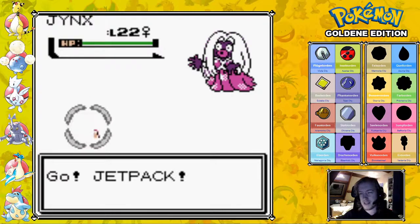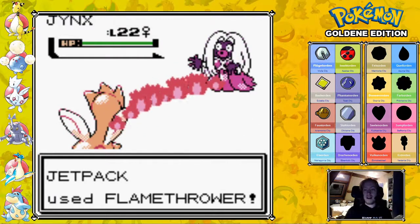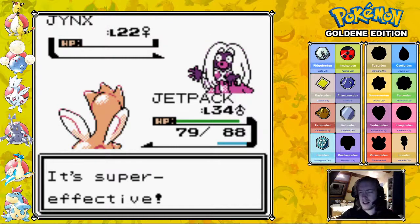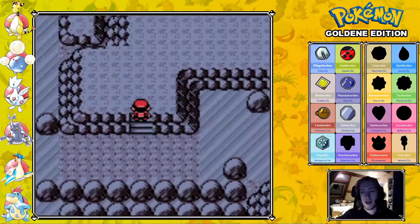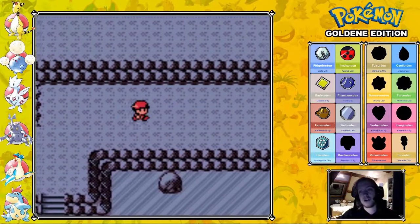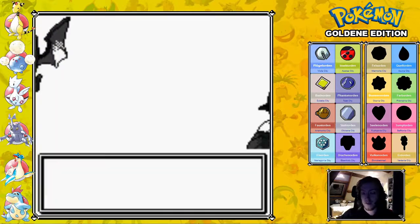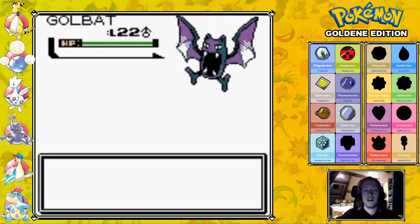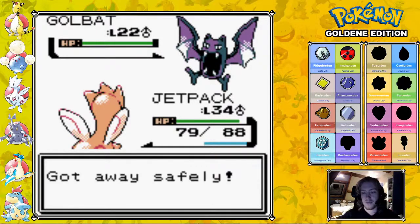Hey Jynx — how are you doing? Jynx is a pretty cool Pokemon. It doesn't have that high HP stat nor physical defense, so with physical moves you can take it out pretty easily. But it is a fast Pokemon and it has really good special attack. I think it learns Psychic by level-up. It does learn Ice Punch — similar to how Magmar learns Fire Punch and Electabuzz learns Thunder Punch by level-up. Ice Punch is already a very useful move, and if you want an Ice-type that's also Psychic — both special types — that can make Jynx a really cool member of your team.